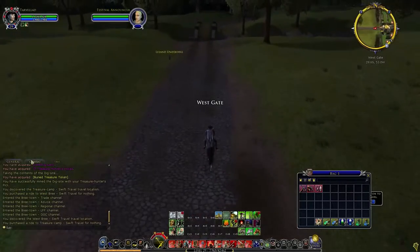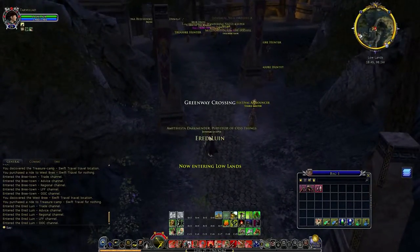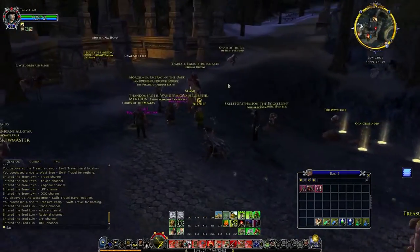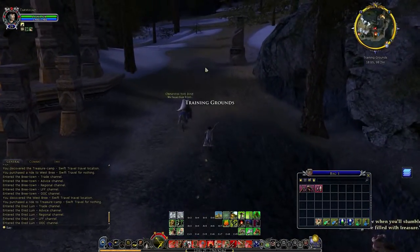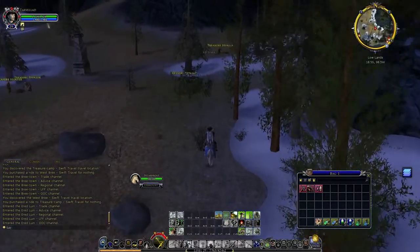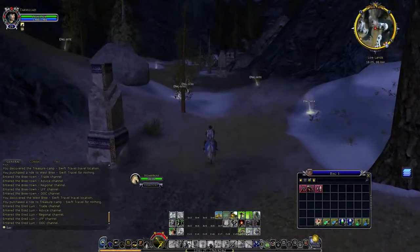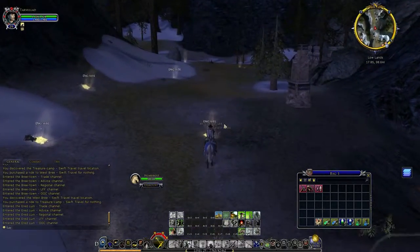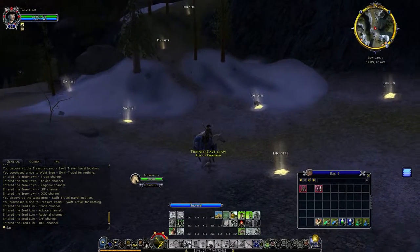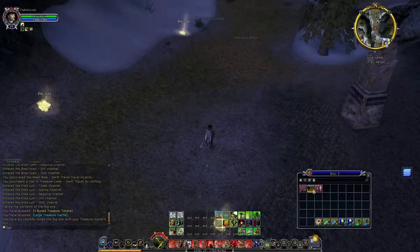We can start digging a bit more for a few more minutes. My mouse keeps acting up — really not fun. One day it's going to kill me because I'll be in the middle of a battle and my mouse will disconnect. Let's go to our normal spot that I preferred and see how that goes. There are two good spots I found last time that nobody else really seems to go to. We got a large dig site — not huge. Huge is the winner. But we got a large treasure cache.